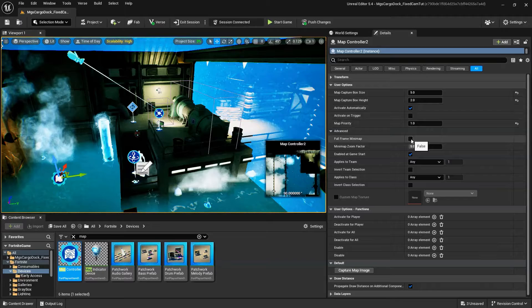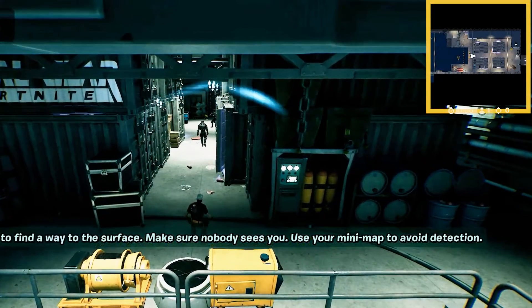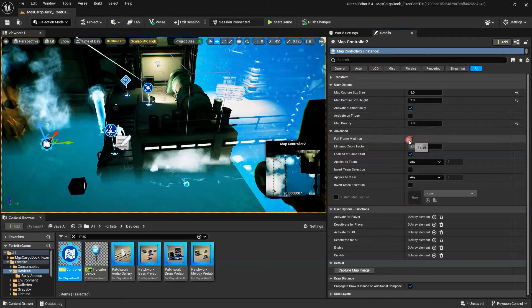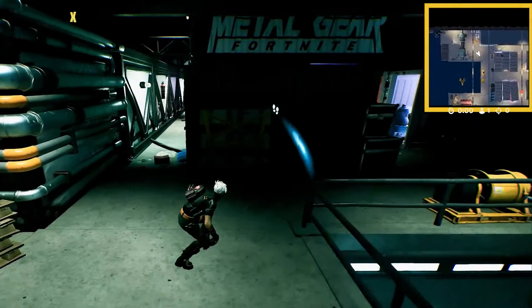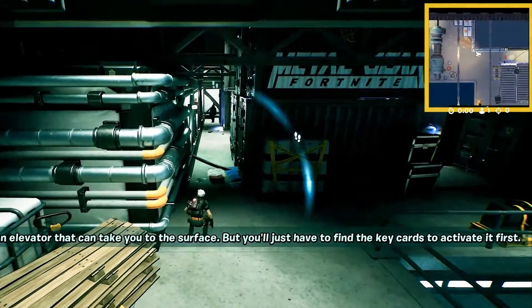Full Frame Mini Map: if this is enabled, the entire map shows in the Mini Map panel. Mini Map Zoom Factor: if Full Frame Mini Map is disabled, this determines how zoomed in the Mini Map is. The larger the number, the higher the zoom level.